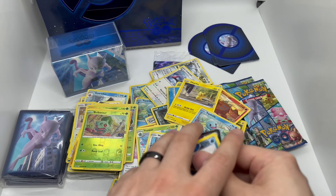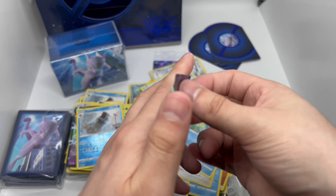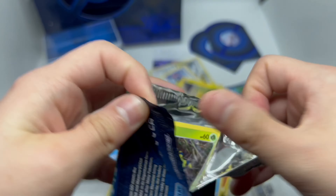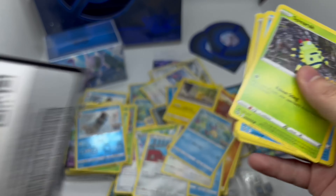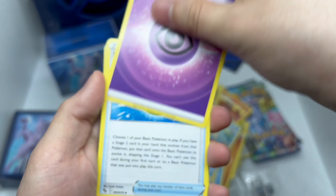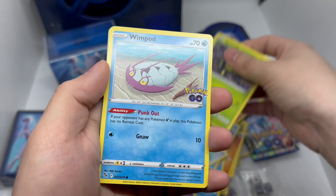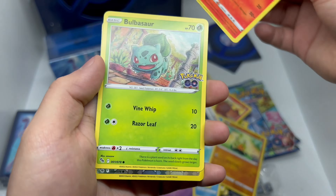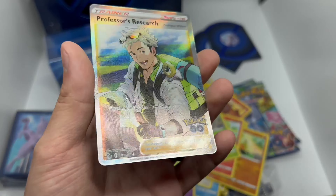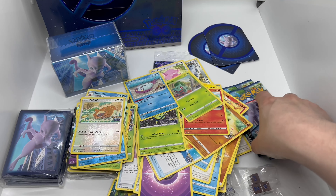Reverse holo and another Mewtwo — okay. Got about two packs left, oh man, I gotta pull something good out of here. Son of a gun — okay, Professor's Research. I think I have this one too, but I love pulling full art trainer cards — they're very nice.